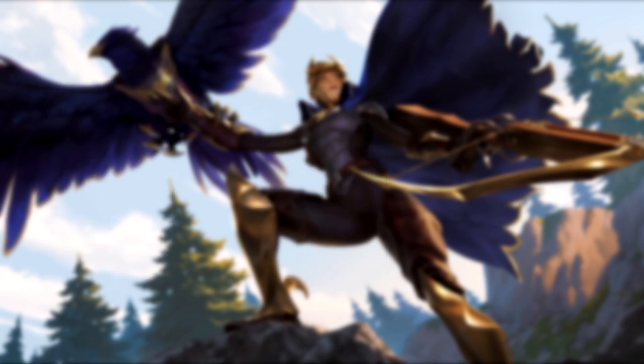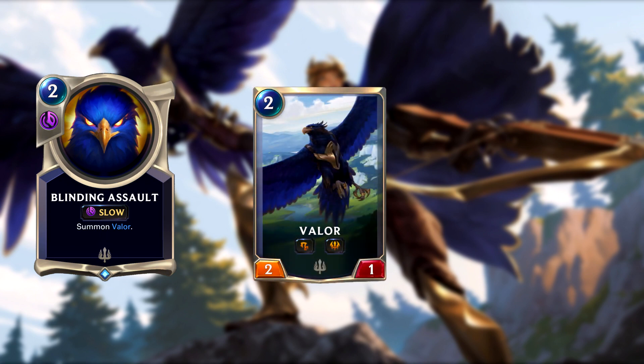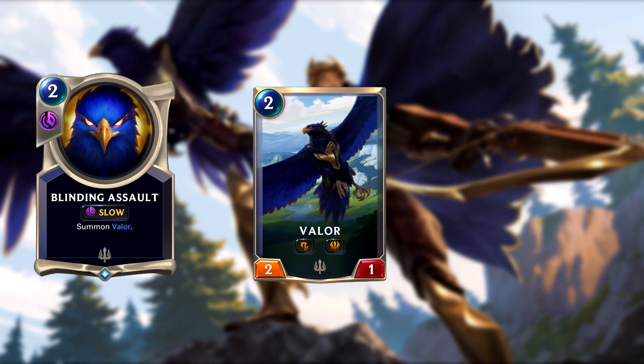There was also a spell called Blinding Assault that was revealed — it summons Valor when you play it for 2 mana. From what I can tell, this is not the name of Quinn's skill because Quinn's ability doesn't have a skill icon next to it, so this looks like a standalone card. I don't think it's very good, not when we have Fleet Feather Tracker for 1 mana with an easy Demacia requirement to meet. The fact that it's a slow spell makes it even worse. Maybe it finds a home in a more spell-based Demacia deck like Lux Heimerdinger Control. The art is cool though.